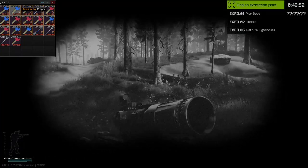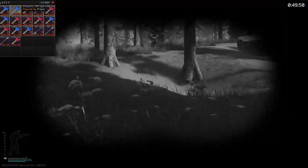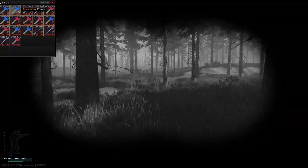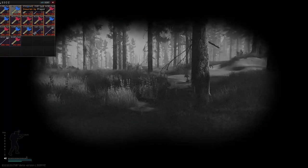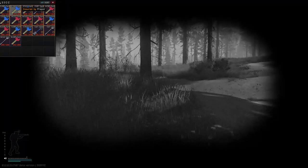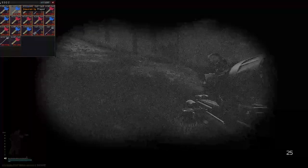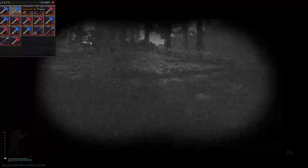If you are stuck for rubles, then do this. If you're not a mega chad that runs labs every raid — that is obviously the best way to make money — what you want to do is come to Shoreline, go night time, bring some night vision goggles and all these keys that, as you can see in the top left, are not super expensive, and make your way to the resort.